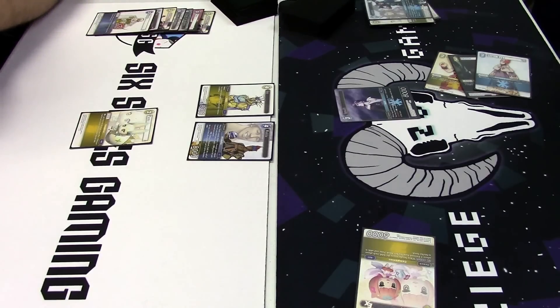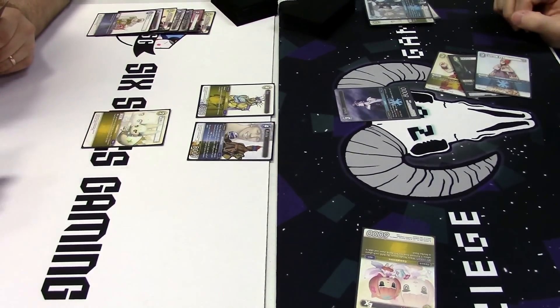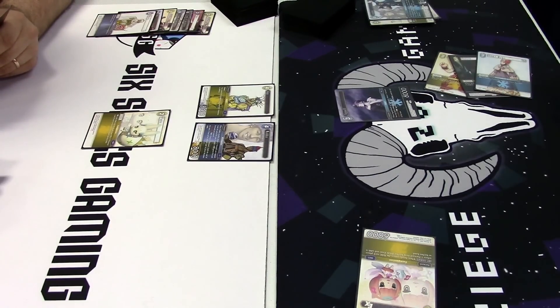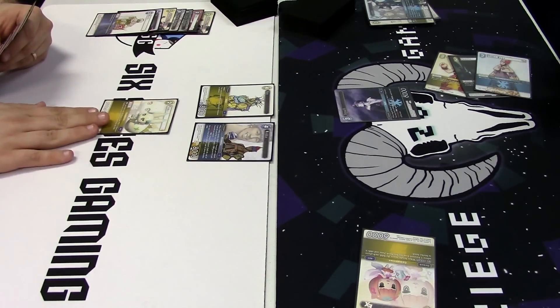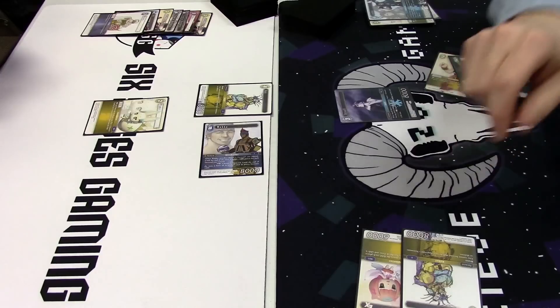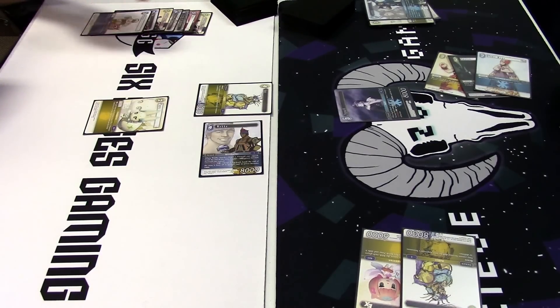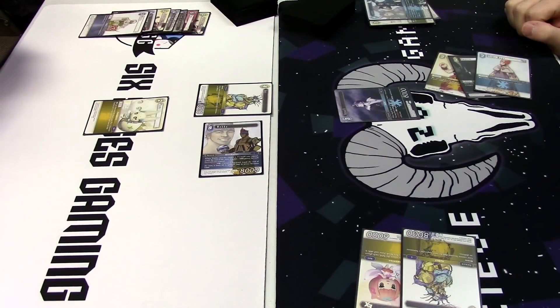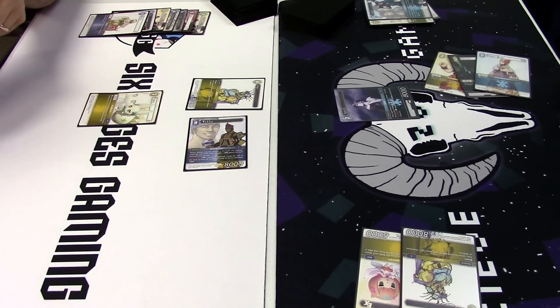Playing Squall here isn't going to do a lot for him unless he has another Squall in hand to give it the first strike combat trick. I'm imagining in his hand he must have a Laguna or something to dull and freeze his Waka for a turn. Looks like we're going to do some thinking regardless of whether we're going to attack or not. The player on the right could sacrifice Squall to remove one of his guys, dealing 6,000 with the effect and then 6,000 normal battle damage.